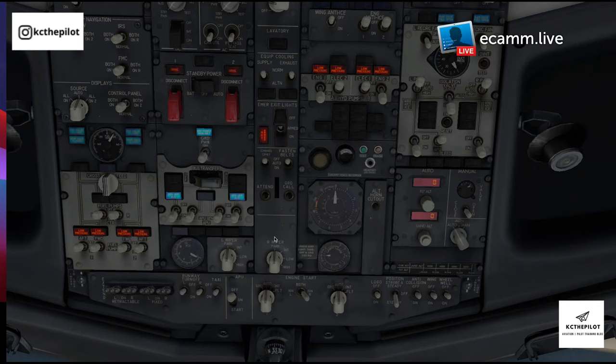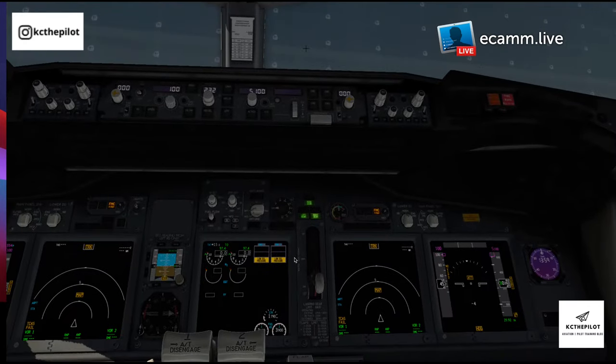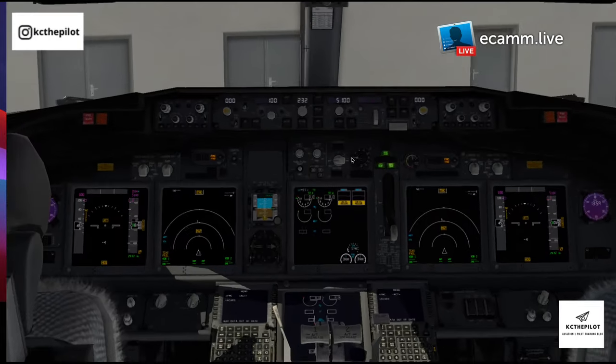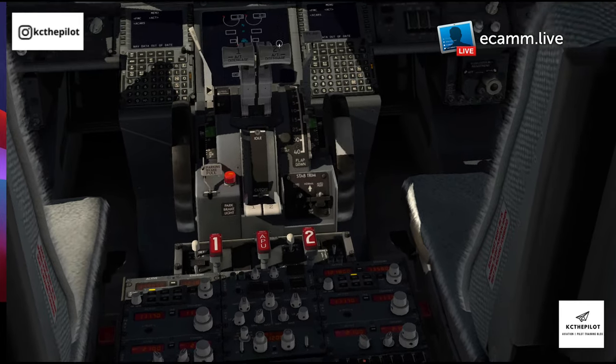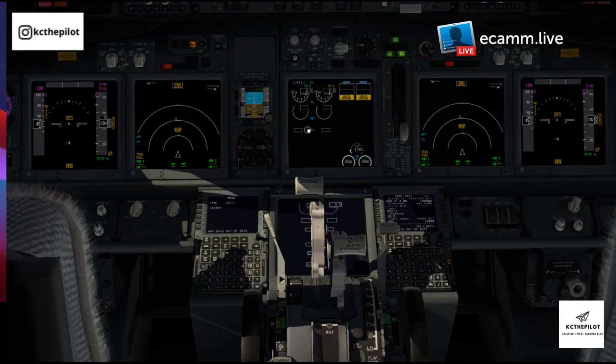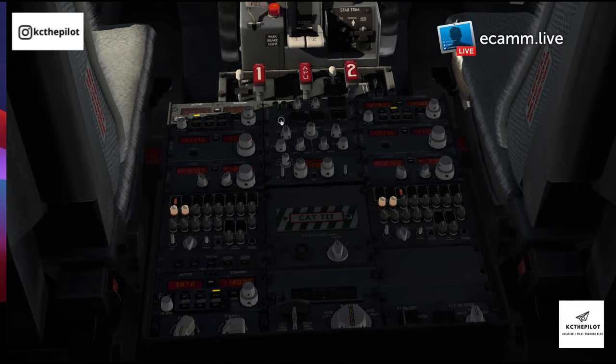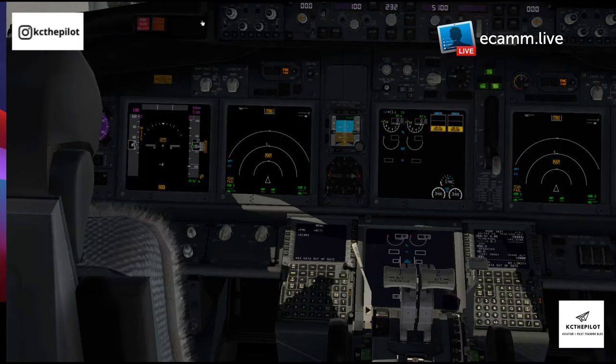Do many of you have the Zibo 737 mod by the way? Drop me a comment. We don't need the APU on, so continuing on the flow — put the emergency exit lights on, check the attendant button works, come down and make sure the flap position indicator agrees with what's going on. Then do a full config test, make sure the config warning is working, and check the cargo fire test — both extinguishers come on with the three cargo fire warnings illuminating.